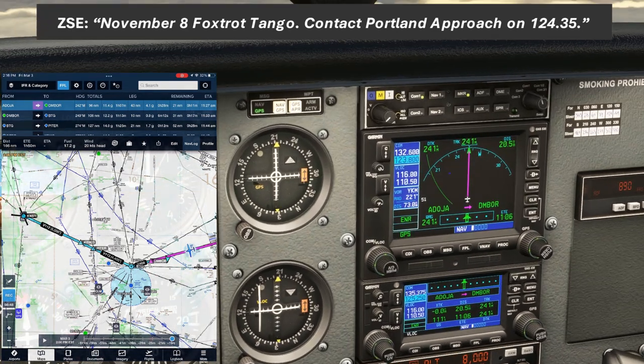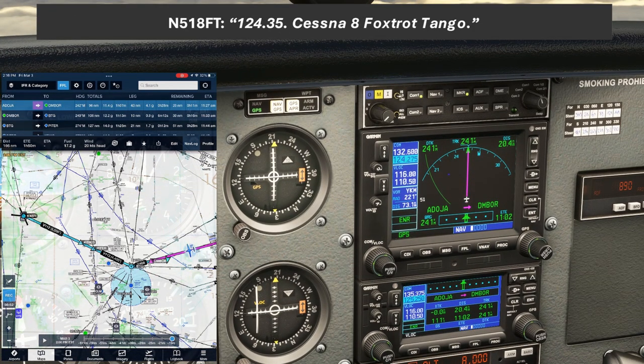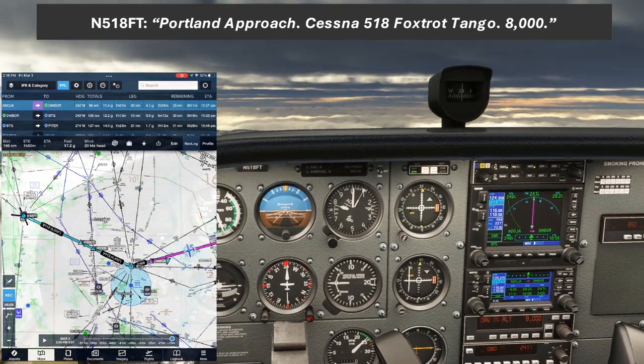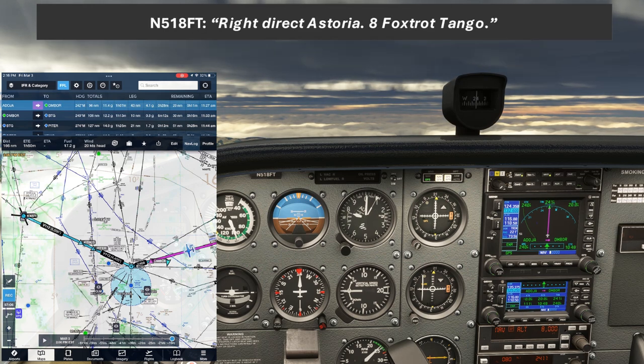November 8 Foxtrot Tango, contact Portland Approach on 124.35. 124.35, Cessna 8 Foxtrot Tango. With that in the box, we'll call Portland. Portland Approach, Cessna 518 Foxtrot Tango, 8000. November 8 Foxtrot Tango, Portland Approach. Turn right, direct Astoria, Portland altimeter 3010. Right, direct Astoria, 8 Foxtrot Tango.